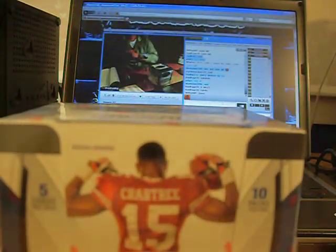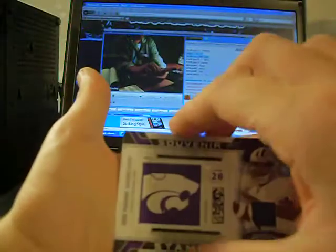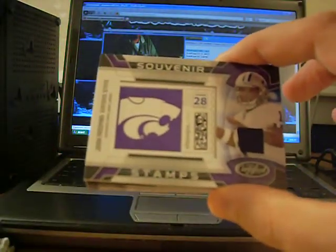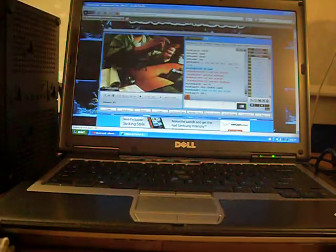Box two. Got a stamp jersey — pretty nice looking out of pack number one. It's going to be numbered 81 of 99, a patch stamp jersey of Josh Freeman for the Buccaneers.